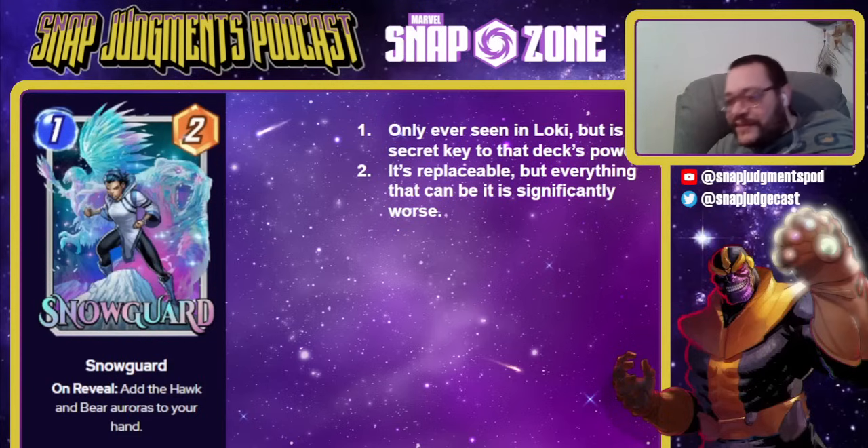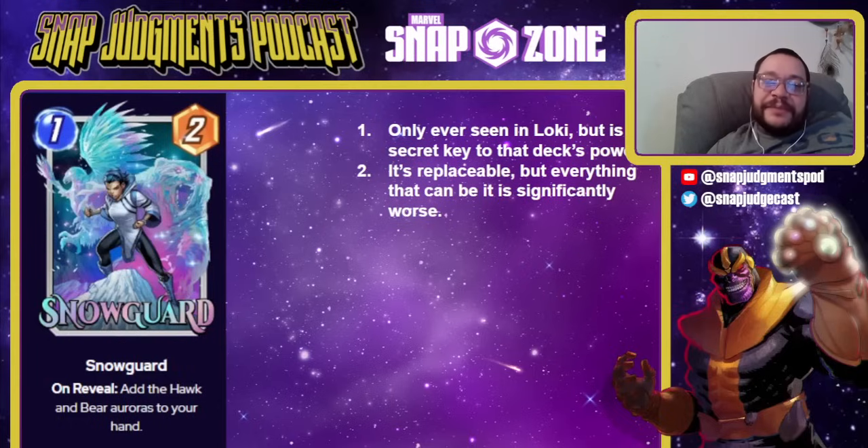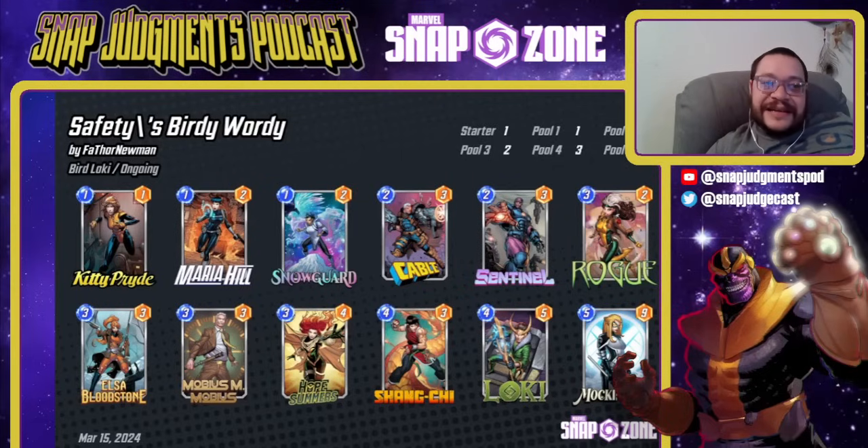Snowguard is only ever seen in Loki. It's replaceable, but everything is worse than it because it's the only one-drop that gives you two cards, and that Snowbird is unbelievable. It adds a Hawk and Bear aura to your hand as a 1-2; they both cost three. The Bear is a 3-4 that makes an on-reveal location trigger. Much better is the Hawk, which turns off all locations for a turn — it can cancel out a Limbo, TVA, or just a location you can't play into. Phenomenal card that works for both. Snowguard is stellar and necessary. This is Safety's Birdie Wordie deck, which runs Snowguard because every Loki deck runs Snowguard. Snowguard is also nice with Mockingbird since it gives extra cards to make Mockingbird cheaper, and nice with Collector in some decks. Snowguard is literally the most important high-series card that's not Loki in this deck.